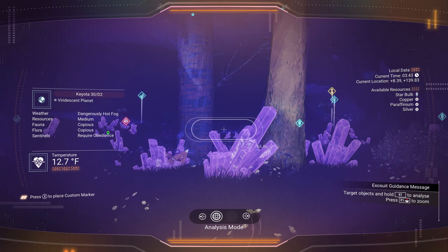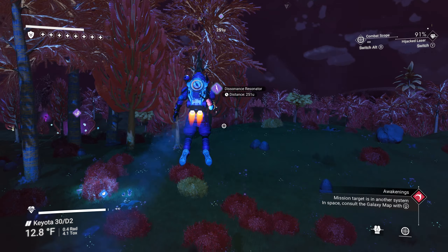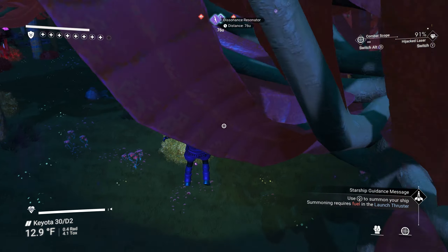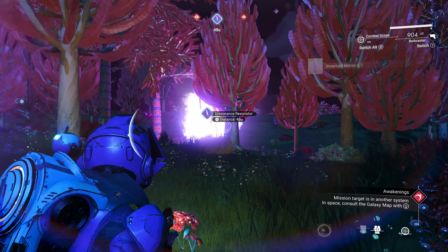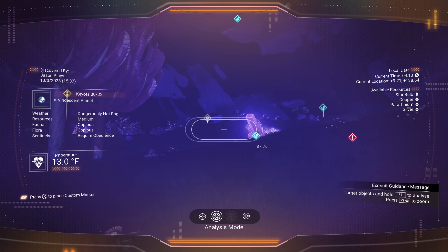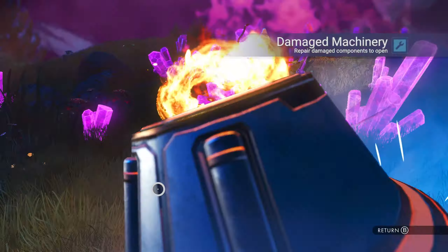I wish I could have this visor vision all the time, or have a scanner that marks locations when I use it. That would help me out a ton — just use my scanner every once in a while and boom, get all the nearby unknown buildings marked on the compass. Even if it just marked for 15 seconds and then as I upgrade the scanner it marks for longer, or marks farther away — like 100 units at first, then 200 or 300, up to 500 with all upgrades.